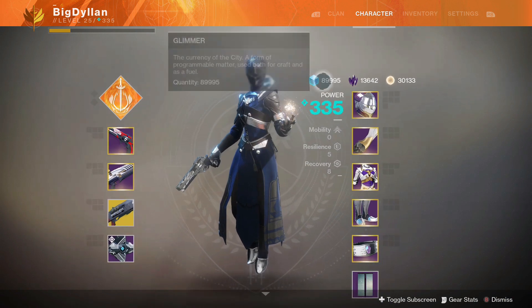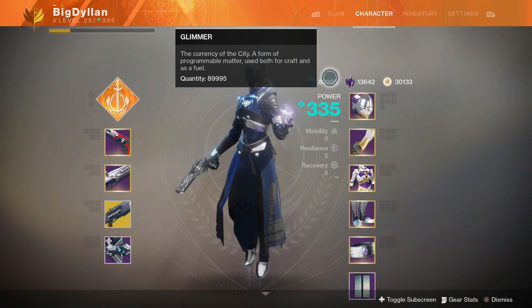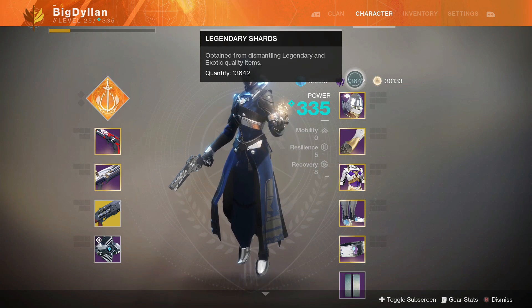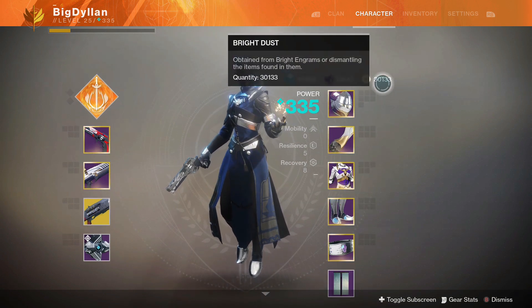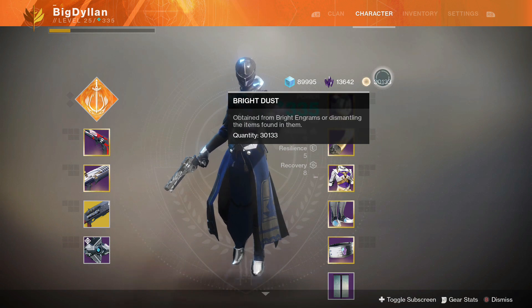Next thing would be currency. Glimmer — try and make sure you hit the cap of 100,000 before the DLC launches. Legendary shards — I've got 13,000 plus of these, probably a little bit too much, but just save them and hold on to them. Because you never know if there's going to be a new vendor that you can spend legendary shards at. Bright Dust — I'm saving all my Bright Dust, I've got 30-odd thousand. I'm saving this for Eververse because hopefully she's going to stock some new exotic sparrows and ghost shells, and hopefully I'll be able to buy them straight away.